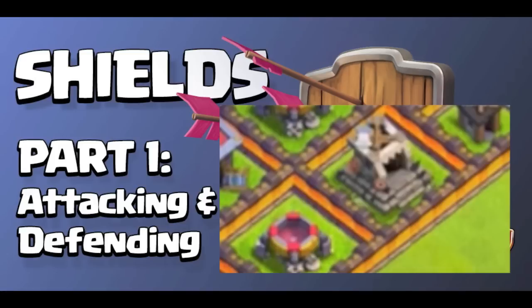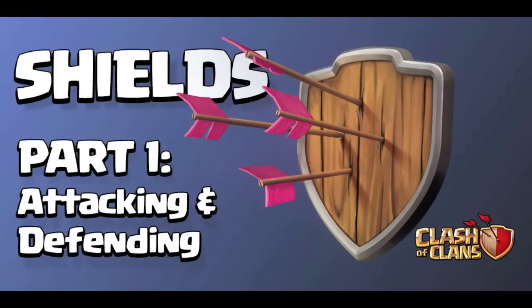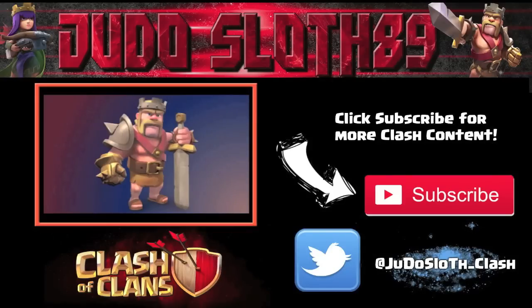The other thing being talked about today is an image which appears to show a new dark barracks and a second dark spell factory. This was shown on the new Clash of Clans website — go check it out if you haven't, it's fantastic. It appeared in Wicked Gaming's video where he went over the website, and Supercell shared his video on social media. Whether it's true or not we'll have to wait and see, but if we're getting a new troop that's fantastic. This has been Judo Sloth — until next time, peace out guys, stay tuned for more Clash of Clans.